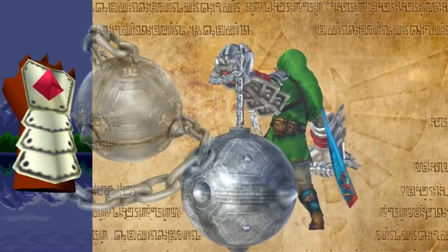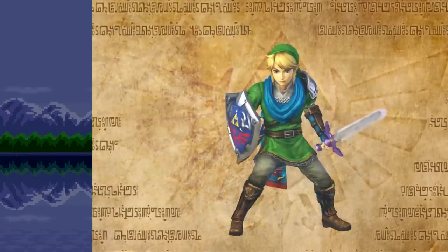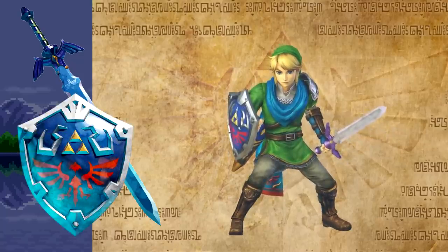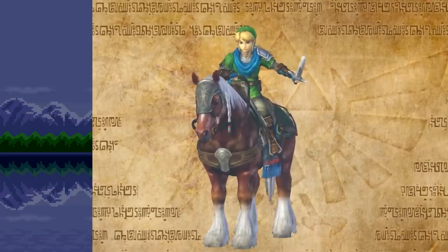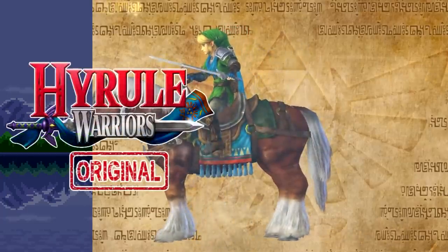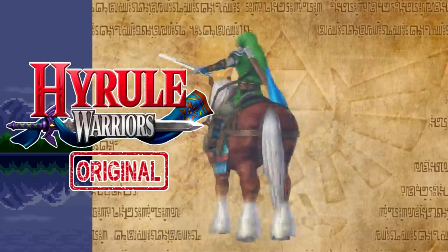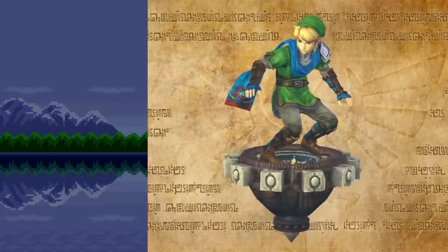The ball and chain on the Silver Gauntlets are lifted directly from the Twilight Princess item. The Hyrule Warriors version of the Master Sword is paired with the Hylian Shield, both of which best resemble their Skyward Sword counterparts. Link's level 1 Epona is a Hyrule Warriors original version of Epona, and it even has details like the blue cloth matching the scarf that the Hyrule Warriors Link wears.